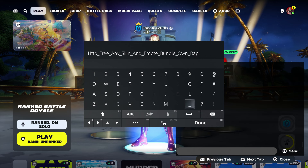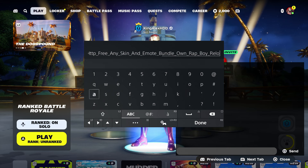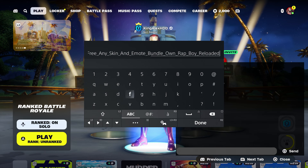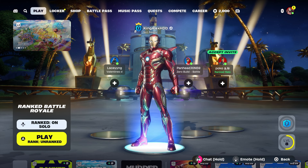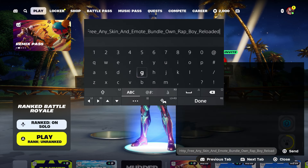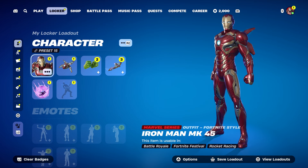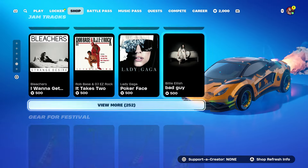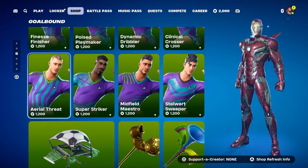The new skin is called 'Rap Boy.' Make sure you type it in the way I'm showing you. If you have the Eminem Slim Shady skin, you're supposed to get this one. Put 'skin,' press done, and send it to your account. Once you enter your account, come back over here, take it out, press done, and back out to the shop — because we're going to get the items now.